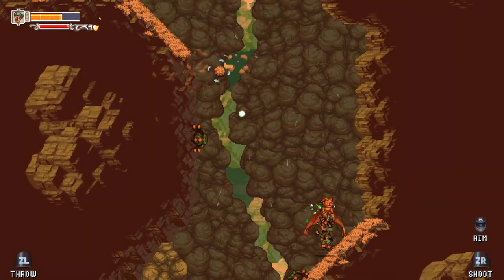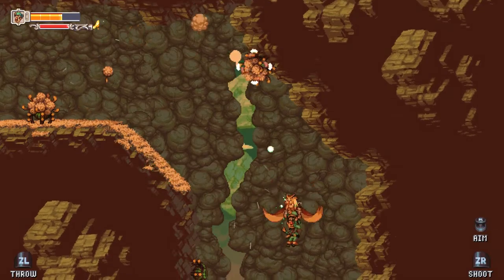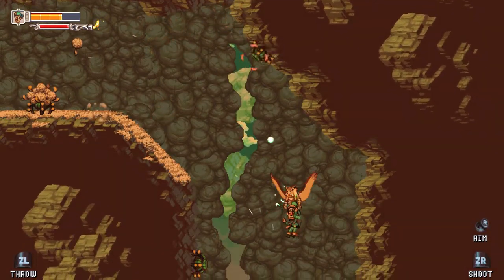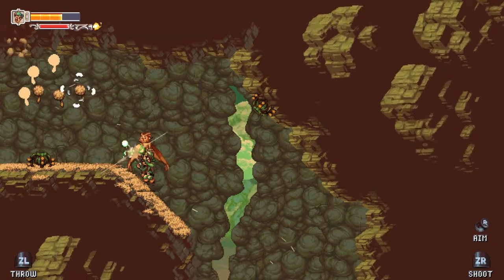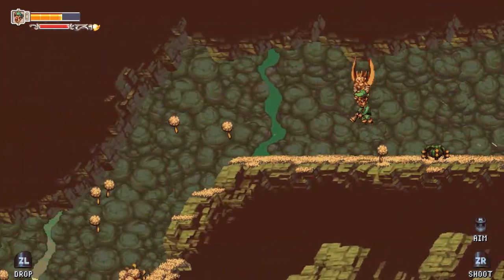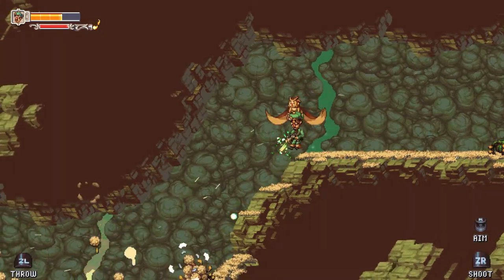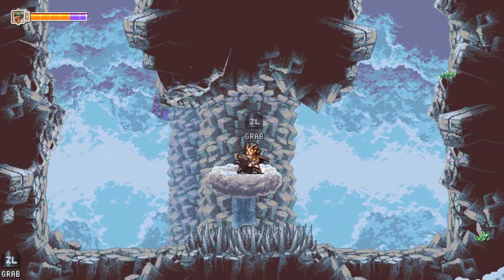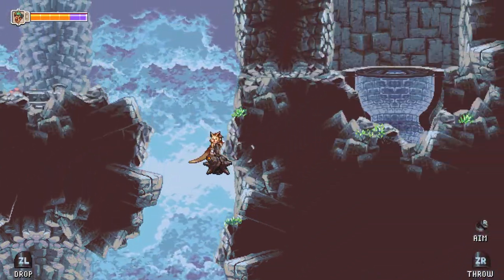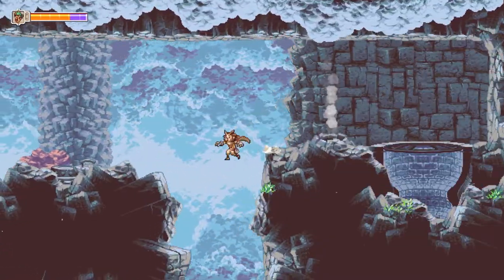Pixel games are a dime a dozen. Many come and go without much fanfare — so many that most overlook these games just because of their pixel art style. A lot of hidden gems have this kind of style, but it can be difficult to separate the gold from everything else. However, Owlboy looks to be one of those games. Its intricate story and wonderful pixely world looks to be entrancing. But does that beauty also come with a fun game? Let's find out.